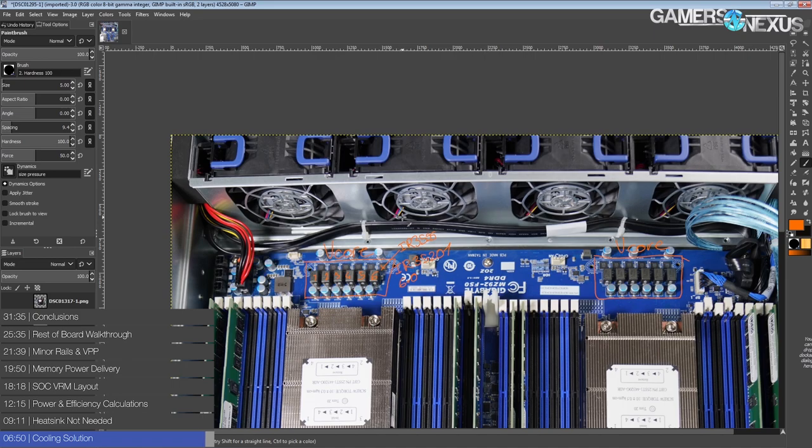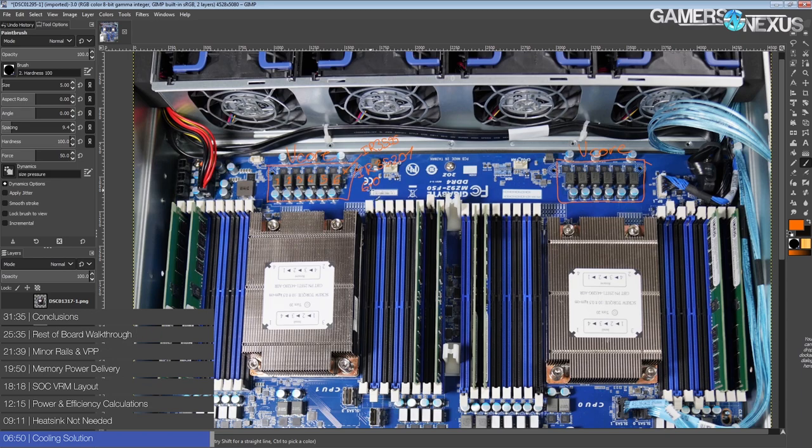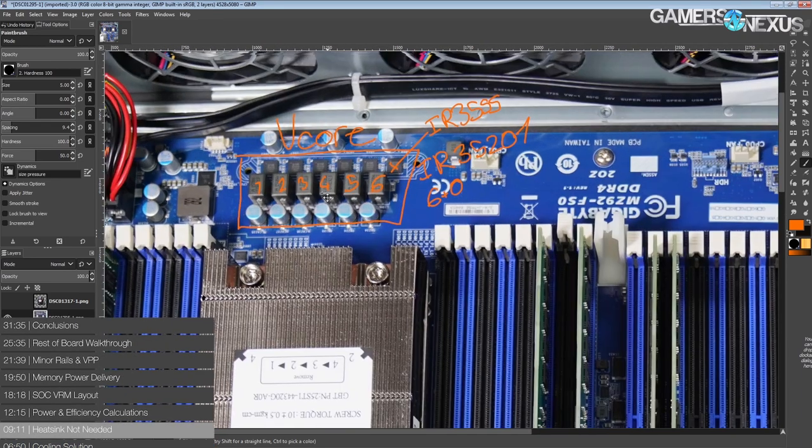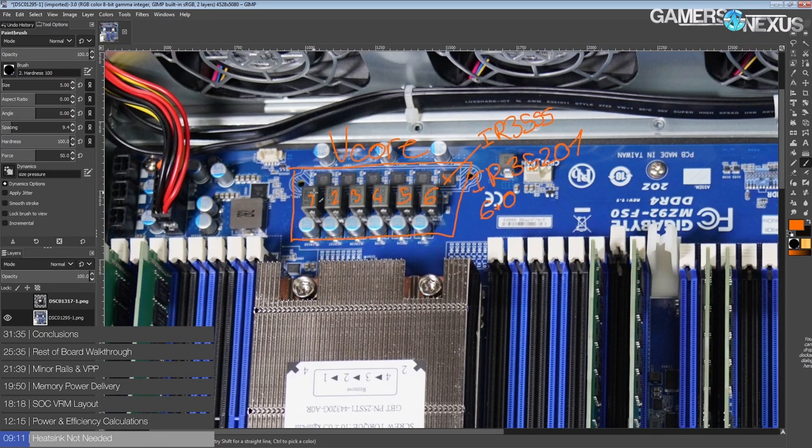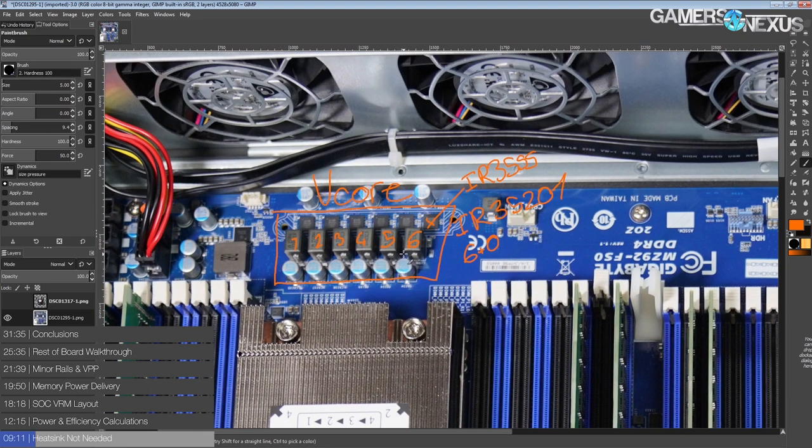That's why the vcore VRMs don't need a heatsink. The whole point of a heatsink is to maximize surface area in contact with passing air, but here the air is moving so insanely fast that you don't need to bother with a heatsink for cooling the six-phase vcore VRM under regular workloads.